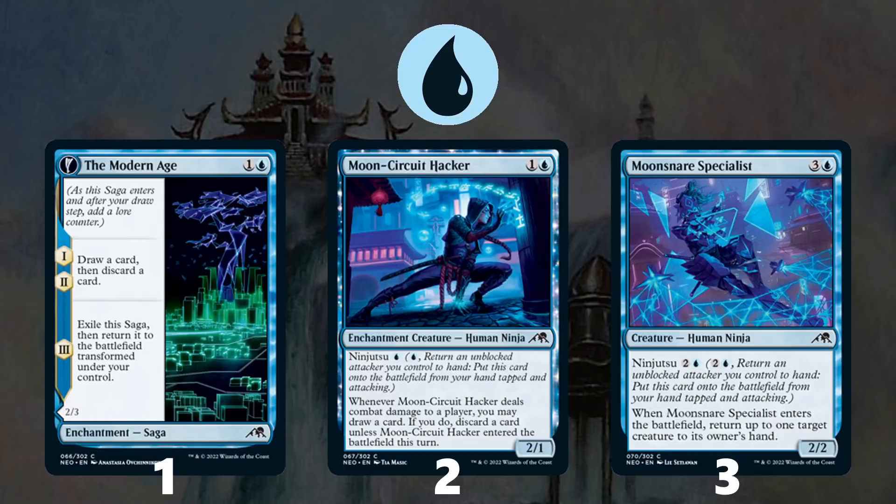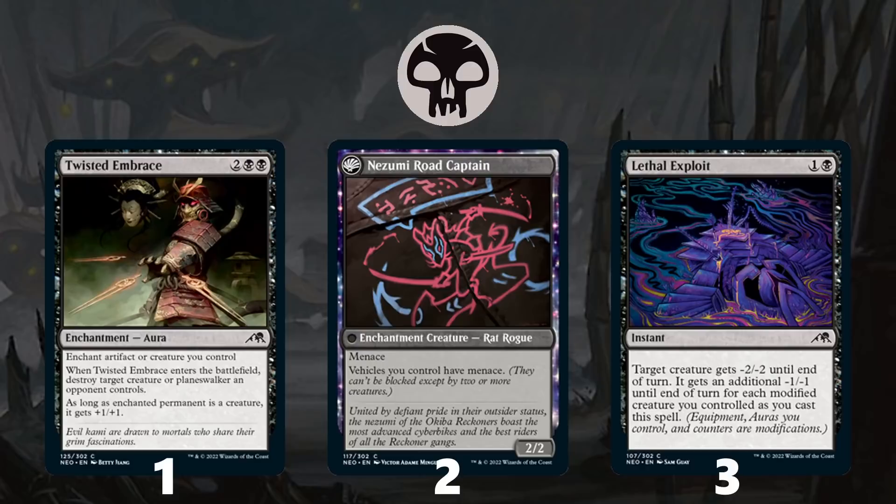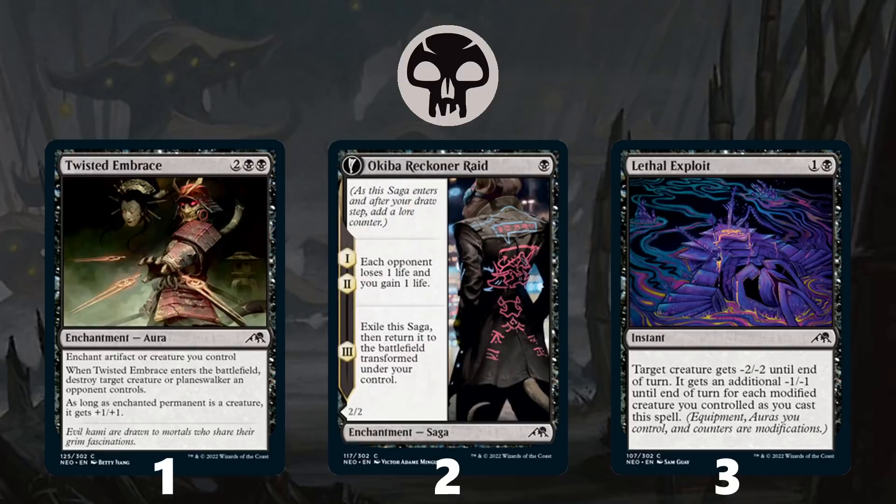At number 3 for Blue is Moon Snare Specialist — 4 mana for a 2/2 that bounces a creature is solid, but the fact that you can Ninjutsu it in for just 2 and a blue means you're sometimes getting a truly powerful tempo play. Moving on to Black, at number 1 is Twisted Embrace: 4 mana to kill any creature, it also enchants one of your creatures and gives it +1/+1, helping trigger modified cards. At number 2 is Okiba Reckoner Raid: 1 mana that drains the opponent for 2 life over two turns, then gives you a 2/2 Menace creature that grants vehicles Menace too. At number 3 is Lethal Exploit: 2 mana for -2/-2 that scales up with modified creatures, becoming -3/-3, -4/-4 or more at instant speed.